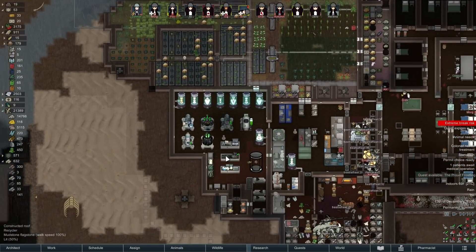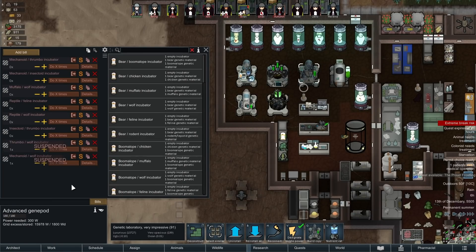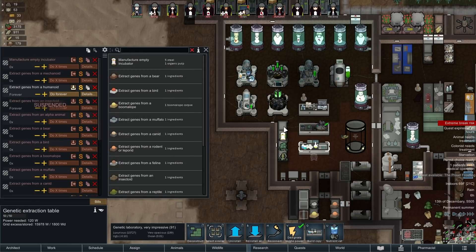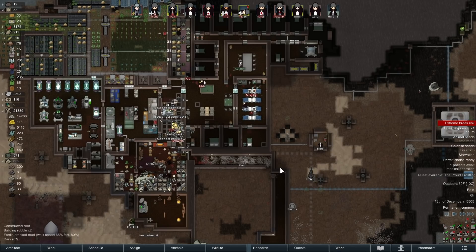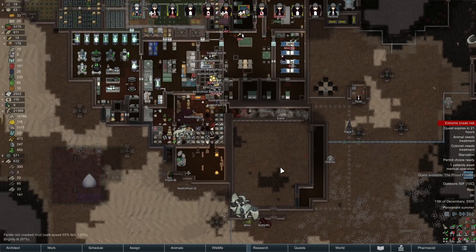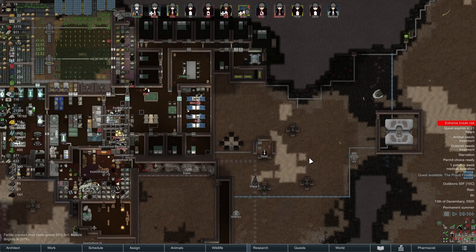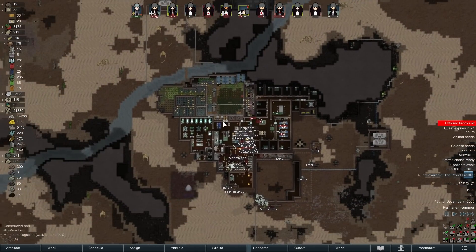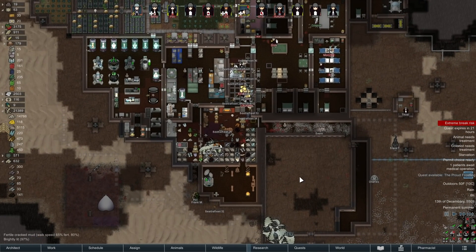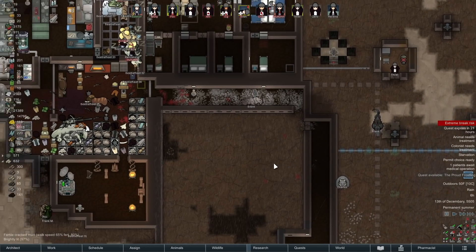We have a new mechanoid interface chip coming from the former psychic ship, so I can now make another mechanoid. I'm going to make a mechanoid wolf because doesn't that sound awesome? We already have an empty incubator so that should be really quick. The survival meals up here are unforbidden and I'll have them hauled down fairly soon. There are 77 meals so that's all well and good.